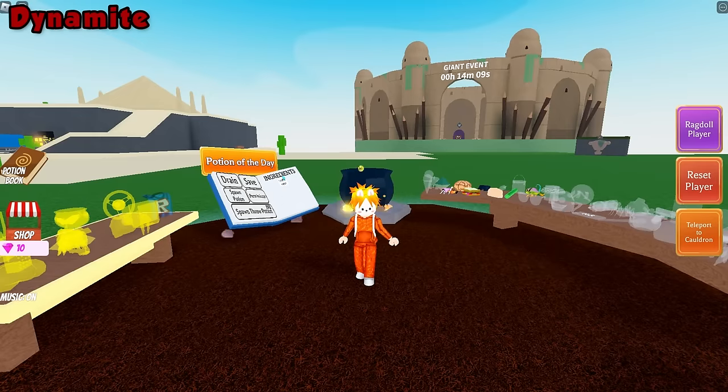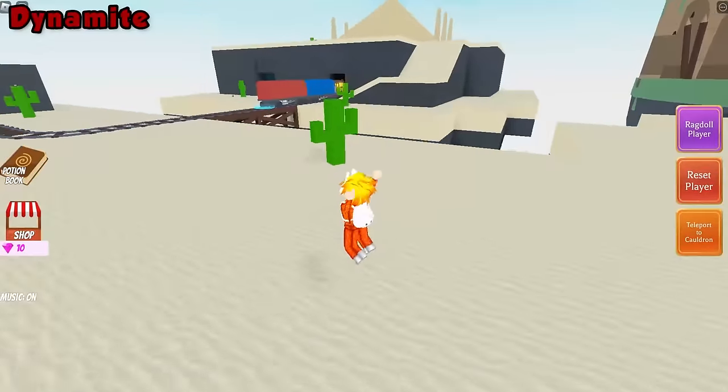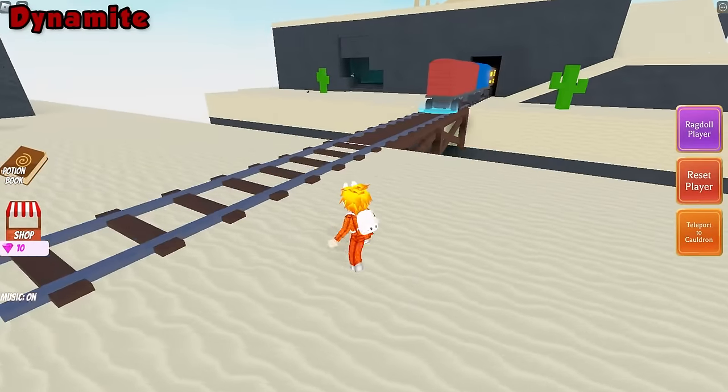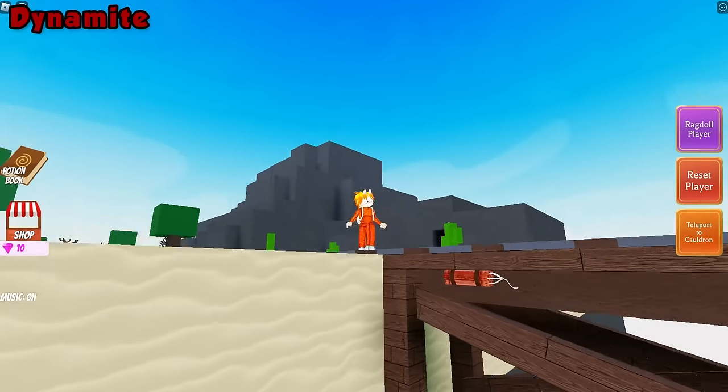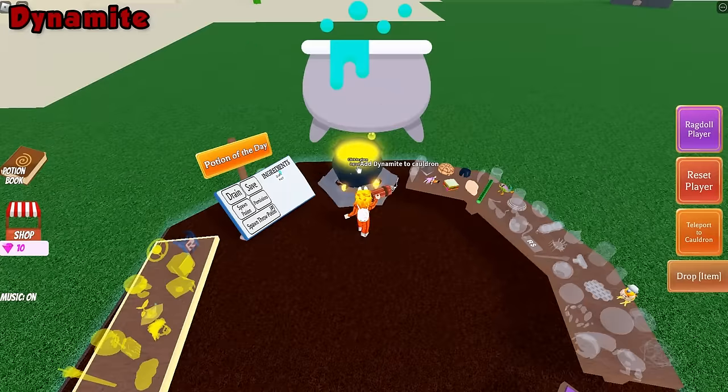For the dynamite ingredient, go to the desert. Once inside the desert, look under the bridge. Click the dynamite and teleport back to your cauldron and drop it on in.